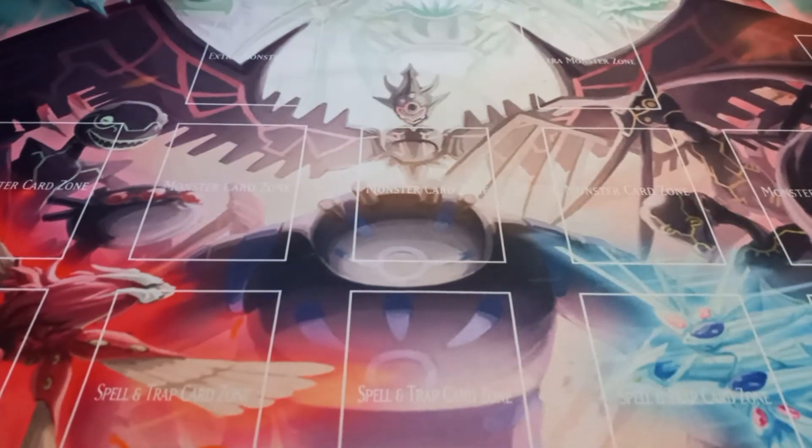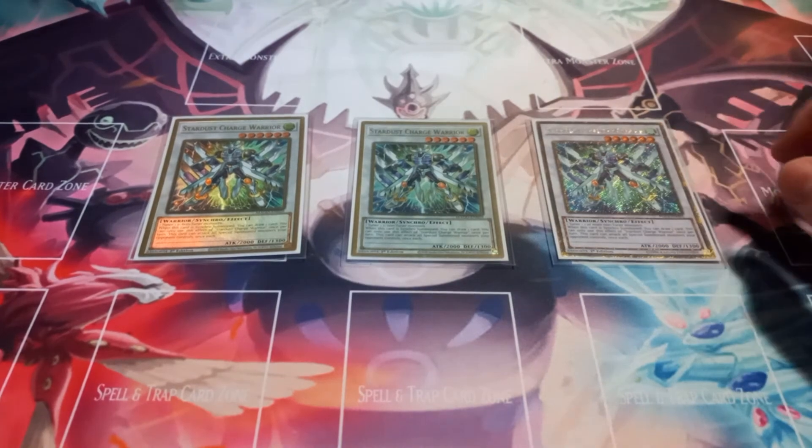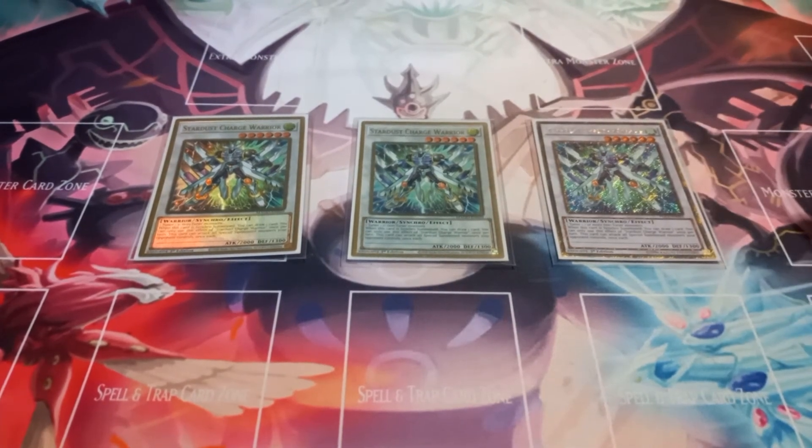That is it for the traps. Moving on to the extra deck. The extra deck can literally be whatever you want, as long as the synchros are level six or eight. You can play level sevens if you want, but they probably won't be seen very often. Starting off with level six synchros, I play three copies of Star's Charge Warrior, because when it's synchro summoned you get to draw one card — and sometimes you need that one card.